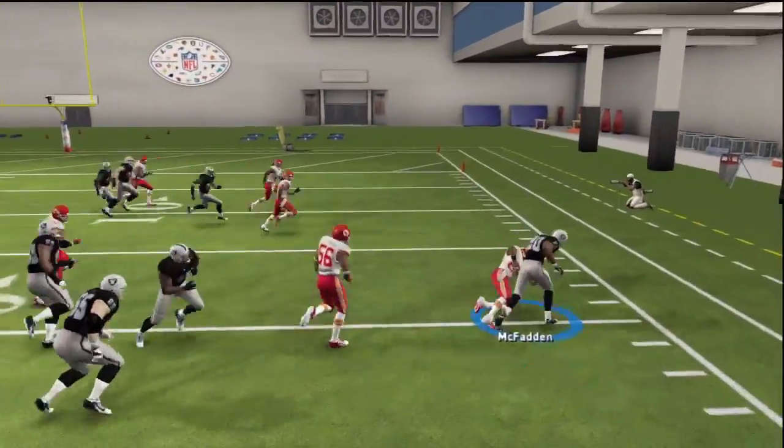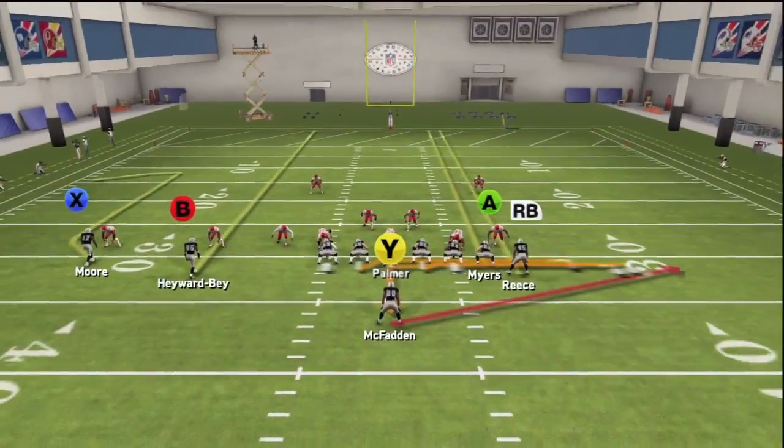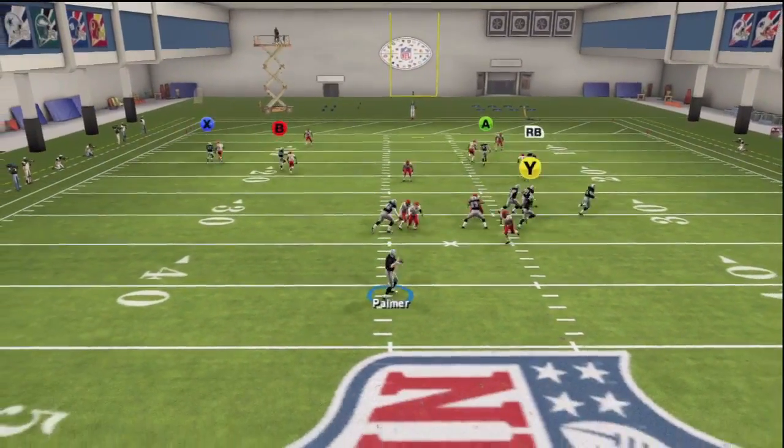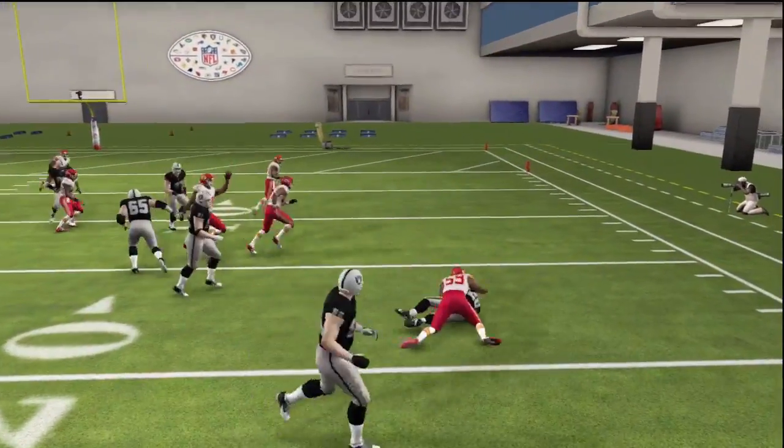The best thing I've found is to put the running back on a delay route, and then after you hike the ball, you're going to want to take a step and roll down towards the outside, away from where the running back is going.